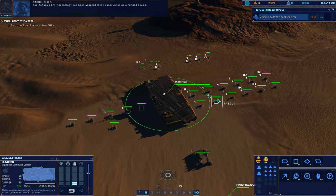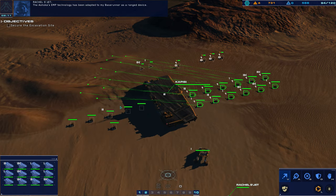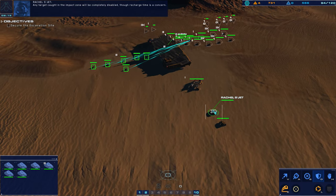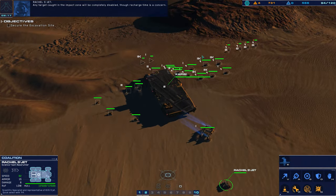The Ashoka's EMP technology has been adapted to my base runner as a ranged device. Any target caught in the impact zone will be completely disabled, though recharge time is a concern.